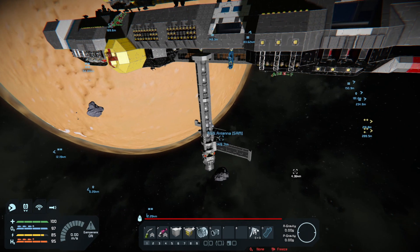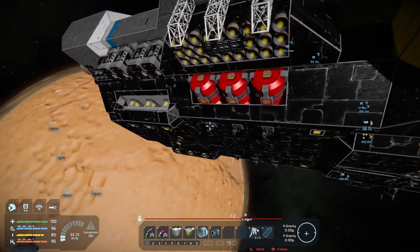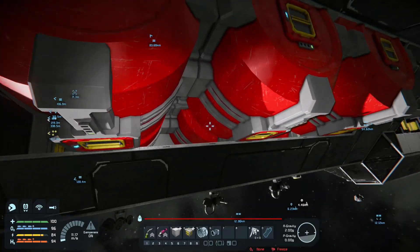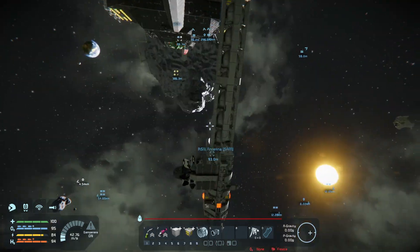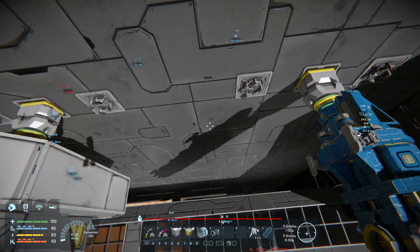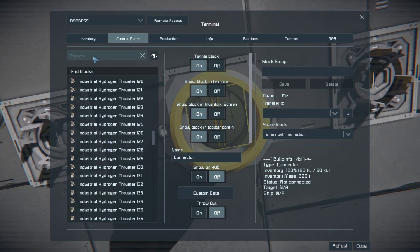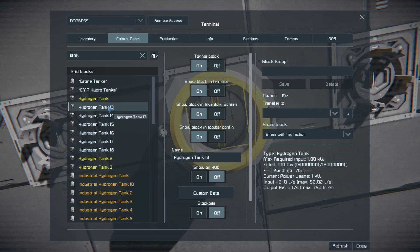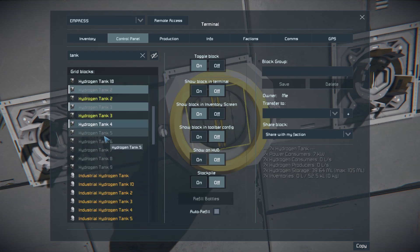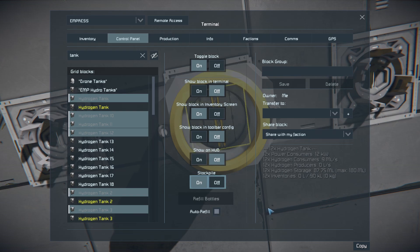That was relatively quick. For some reason the Empress just shows six hydrogen containers or tanks - it can't be that there are only six. I don't know what's happening because this was completely able to fill that up and we have at least twelve in here. So why didn't it show all of them? Let's take a look - the hydrogen tanks are hidden. I should not hide tanks like that, that's maybe not a good idea.